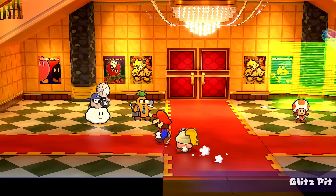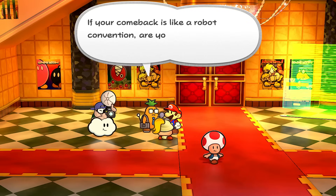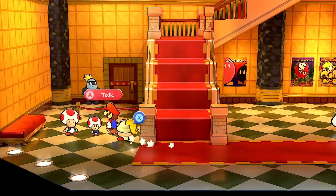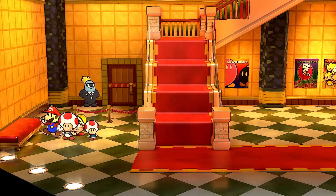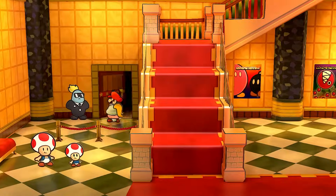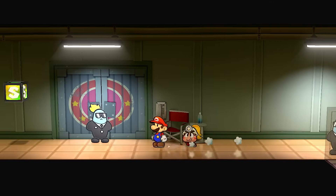Here we are, back in the Glitz Pit. I do want to chat with some people and see what it's like. 'If your comeback is like a robot convention, are you an android or a cyborg?' What does that mean? We'll just try to chat with some people. 'Hi, the Great Mustache is back. Welcome back!' The crowd is excited to see us return. So let's go - I think we have to talk to Jolene first to get everything organized.